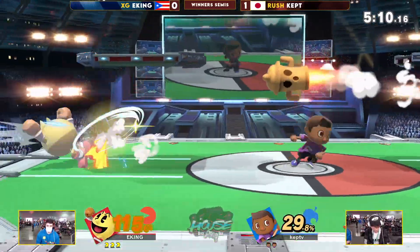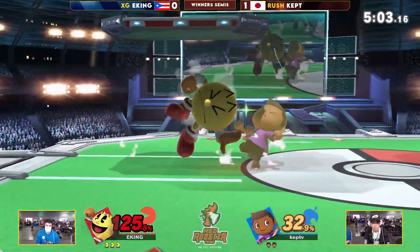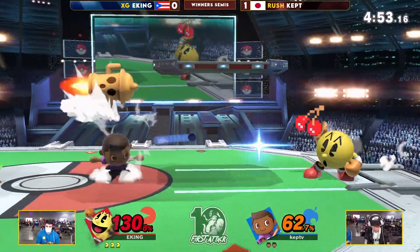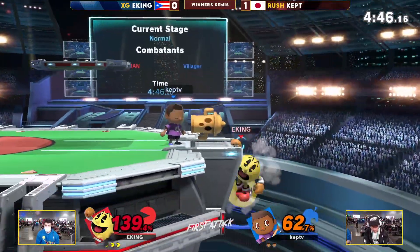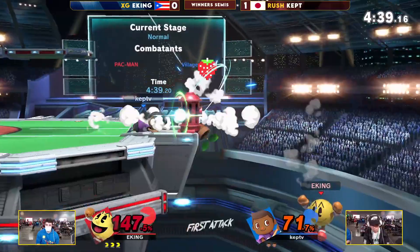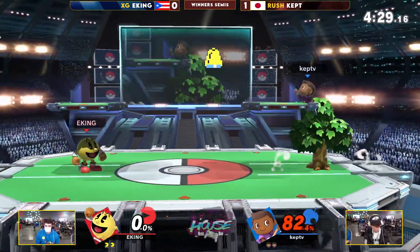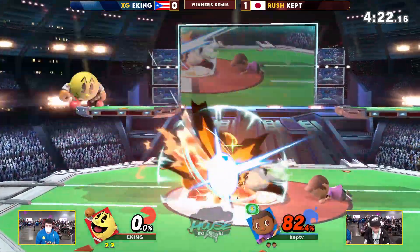Iking gets some offense going with a drag-down aerial, but it's not quite going to be enough because Kept is actually anticipating it from the start — sending him upward for a combination. Lloyd Rocket actually stopped the up air strings — 62% of extra credit. Iking is doing a pretty good job but needs a little bit more. 139% is pretty high, but he got a lot of good brownie points — a 62% lead is really good. Kept hasn't really been blocking that much, and the tree and gyro helped him stall enough that Iking had to respect.